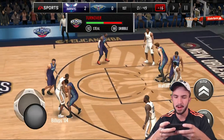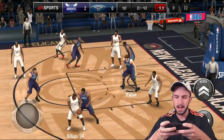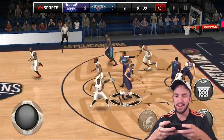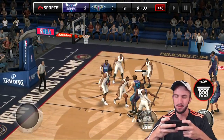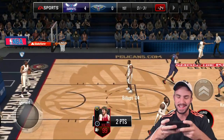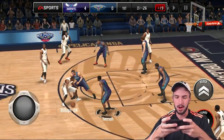Jason Kidd gets the steal but they pick it back up. Bring it inside — Bill is ready to swat it out of here. Our shooting guard ends up getting the block instead. Bill, hit him with the step back fade away — this dude does not miss inside the three-point line. This is crazy. Let's get it switched to Bill.